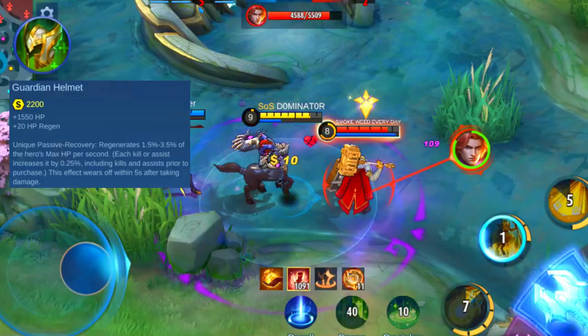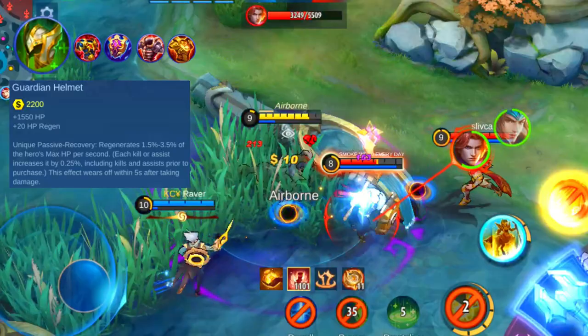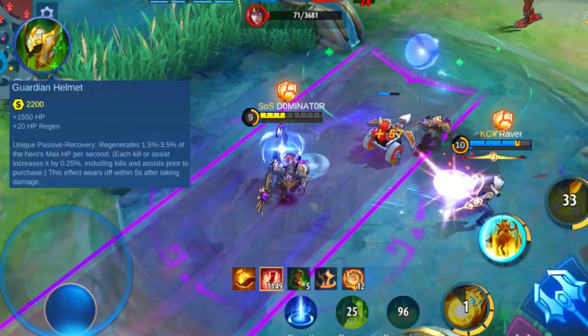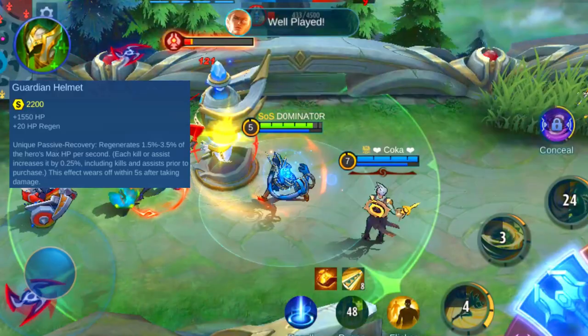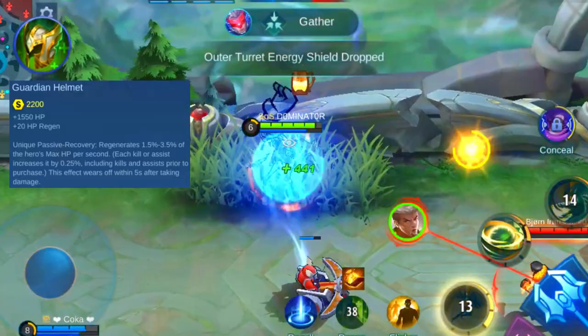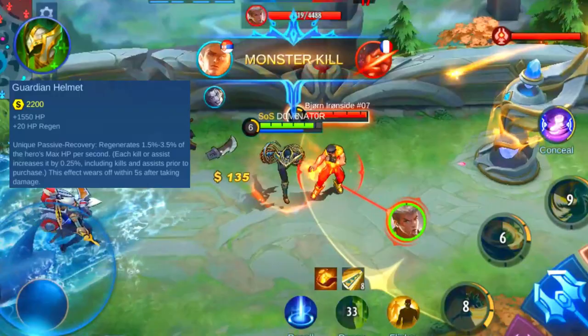It fits best on heroes with a lack of healing abilities. A few heroes that can make great use of this item are Baxia, Tigreal, Belerick, Lolita, and Grock. But it's not the best item on fighter heroes, since they have to keep attacking. Avoid it on heroes like Jawhead, Tarzala, Cho, and Uranus. The Guardian Helmet is a great item to add a big amount of HP while also healing your hero when out of combat. This is perfect for most tank heroes and is therefore a core item in lots of builds.